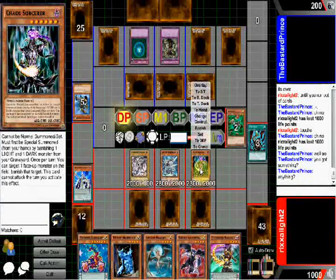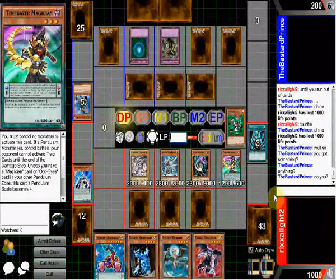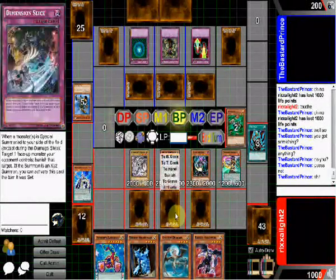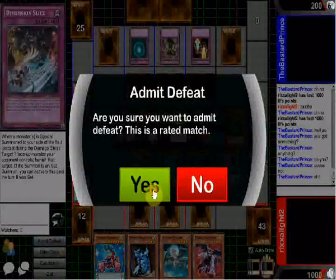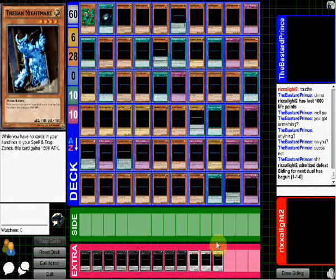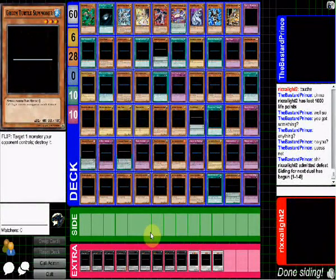What can you do? Face-up loss from the field — okay. Well then, it's over. I'm done. I could have used something else but he had gravity bind. I had a level 4 on the field — shit.